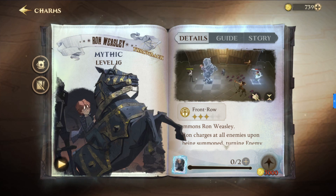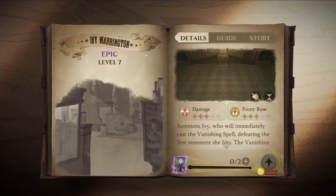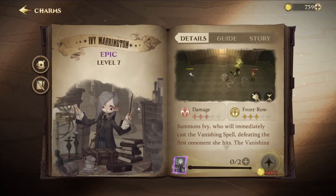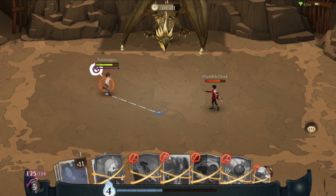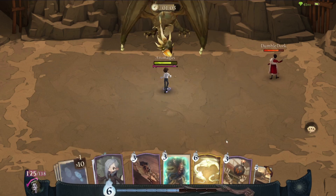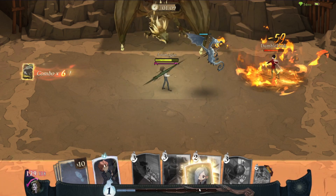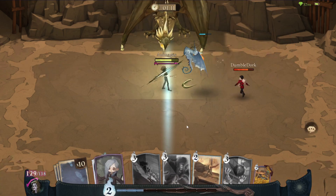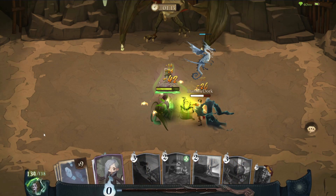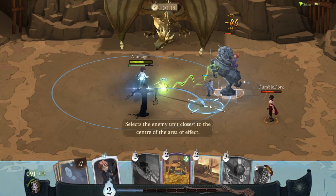He's really good, but you know who's better? Ivy Warrington. Ivy will straight up erase him from the map, and that is why she is my favorite. She is the best counter to Ron as soon as he drops on the field. That's why I usually have her in the first or second slot in many of my decks, because they are going to try and play Ron as fast as they can.